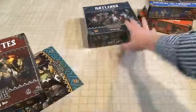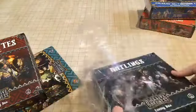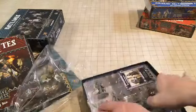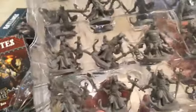I've got one more enemy box — this is the Ratlings. I like this box because I like little rat creatures. If you're in Starfinder, maybe you could turn these into some Ysoki figures.